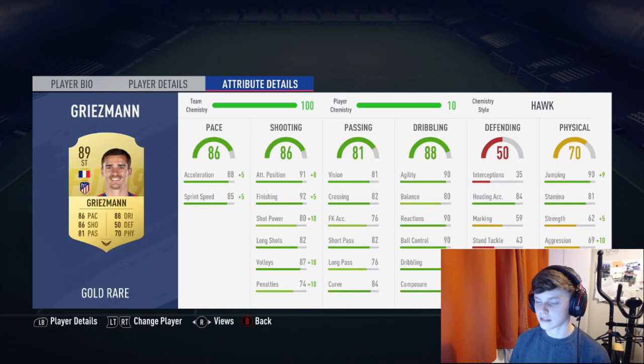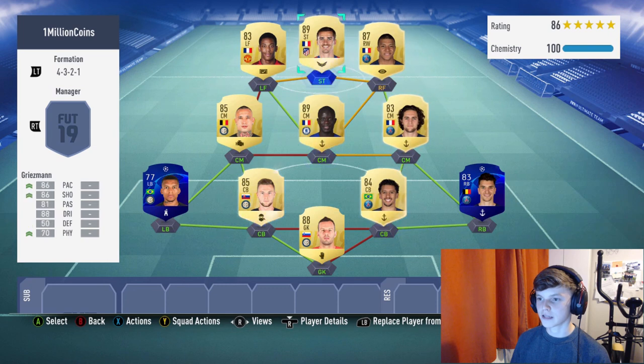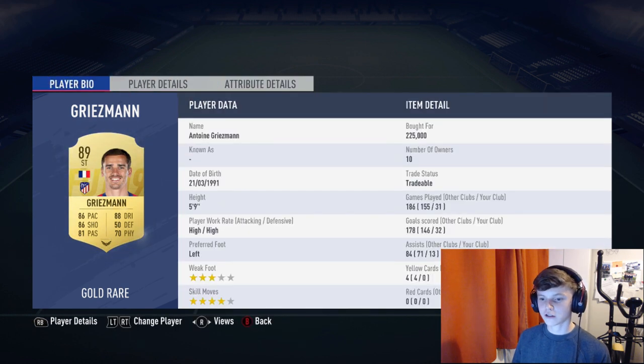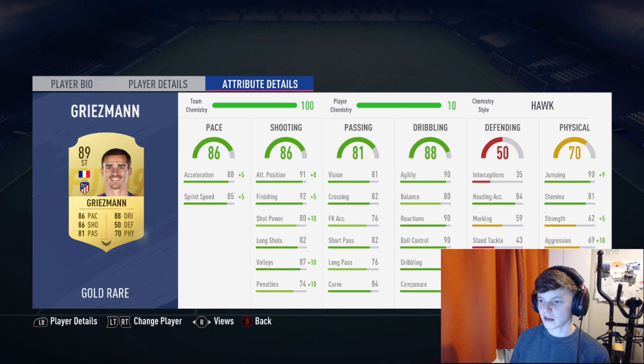Griezmann was definitely in the thumbnail — he's one of the best players in this team, second or third best after Mbappé. Great acceleration and sprint speed. Attack positioning gets a plus eight boost to 99, and finishing — his best base stat at 92 — gets plus five to 97. His finesse shots are literally the best on the game. Three-star weak foot, left foot, high-high work rates. Reactions 90, agility 90, jumping 99 after the Hawk boost, stamina 81 — absolutely great.